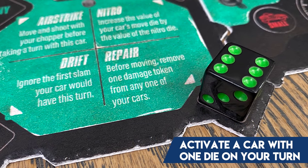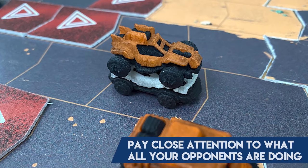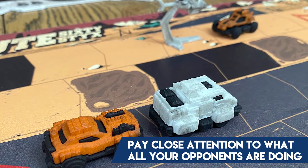You must use one die on each of your cars that isn't out of commission, but on one of those turns you can also use the fourth die to activate one of the commands—and you can only do that once per round. So if on my first turn I activate my small car and use a command, everyone at the table knows I'm done with commands. They know I won't be able to use my copter for the rest of the round, making timing very important.